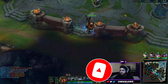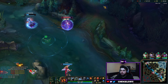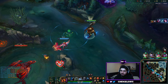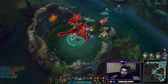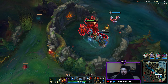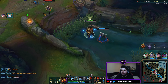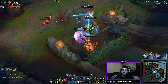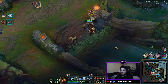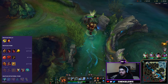Let's go through the build. We're going to be taking Ignite and Flash. Ignite is very crucial on Nautilus for the all-ins in the bot lane. Flash is a must on pretty much all champions. You want to be starting your Relic Shield, which is a support item — it basically means you can execute minions when they're low to give your ADC health and it gives you some gold. You want to be taking these support items because you're not going to be farming.